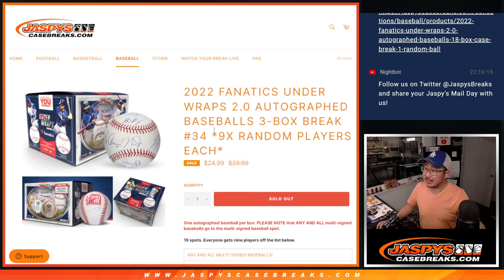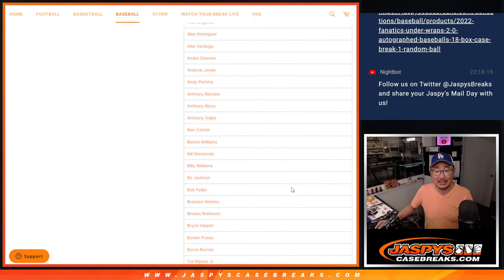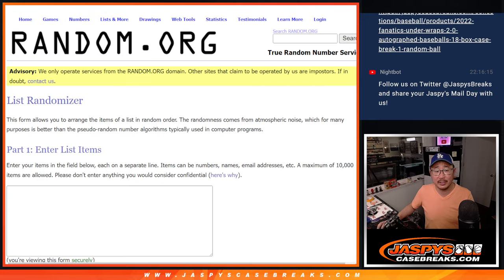Hi everyone, Joe for Jasky's Case Breaks Talk. More baseballs coming at you — Break number 34. We've done a ton of these today. Thanks everybody. 19 spotters, one spot gets you nine players. One person will get any and all multi-signed baseballs. Pretty great list here.